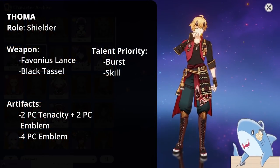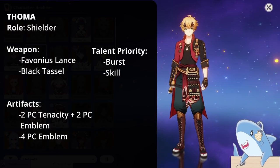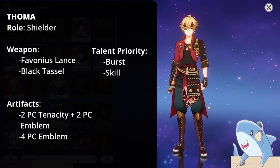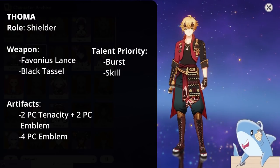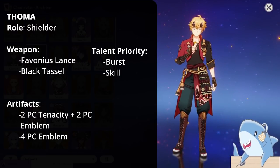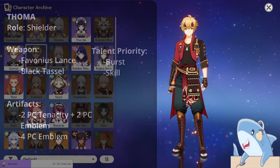Tohma. You can try to build Tohma for damage, but he doesn't work very well that way. Instead, build him with a lot of HP and Energy Recharge. Give him a Favonius Spear, 2-piece Emblem, 2-piece Tenacity, an Energy Recharge Sands, and an HP Circlet and Goblet. This will make Tohma very tanky. Focus on leveling his Elemental Skill and Burst; you can completely ignore his Normal Attacks since his main utility is as a shielder.